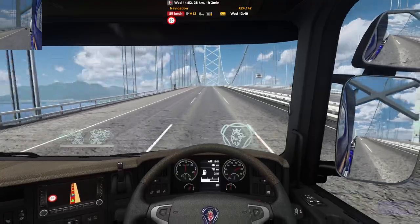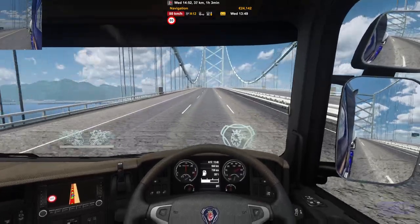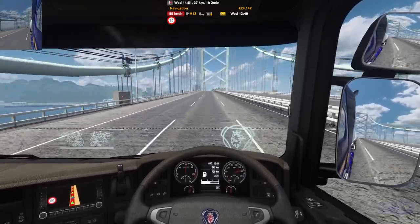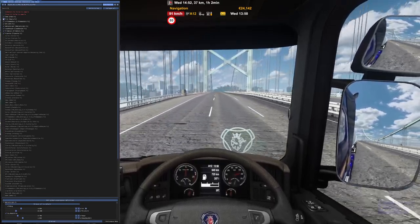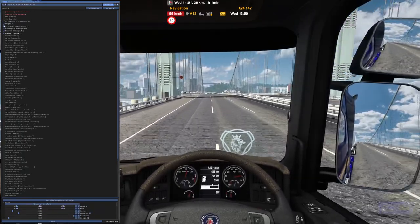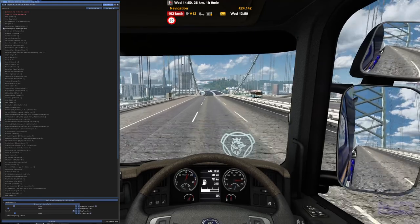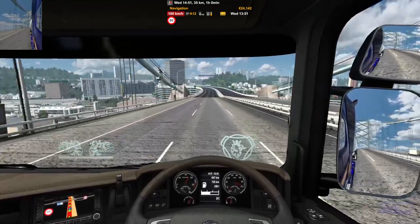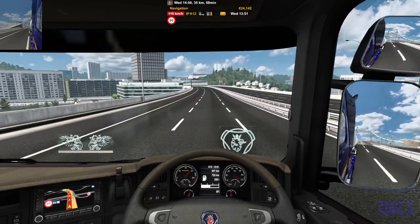At least this bridge isn't up and down, up and down. It is looking a little rough though. Let me uncheck all this. That's what it looks like with the reshade off. I think it's running kind of weird there, so let's run it like this and see if it still does it.